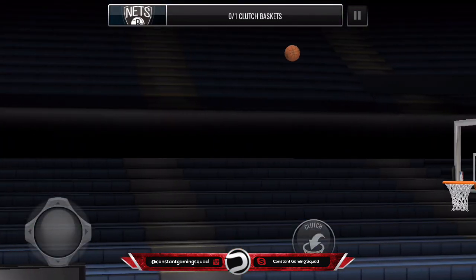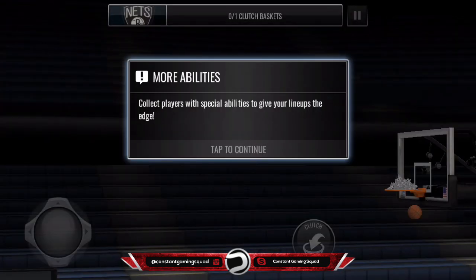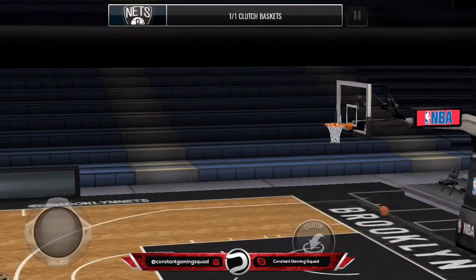Of course he's gonna make it — it's a clutch shot. I've never seen anybody miss a clutch shot. That's an amazing looking card. It says 'collect players with special abilities to give your lineup the edge.'